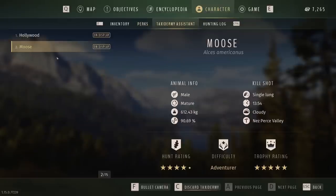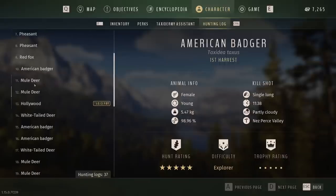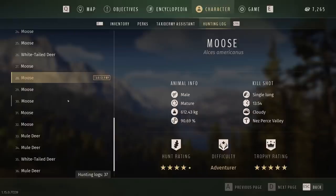If you want to check the animals you have taxidermized, you can see them here. I have a big moose — I messed up the hunt unfortunately so I only got a four out of five, but the trophy rating is five out of five and it's a huge 90.69 gene pool male. You can also replay the bullet cam by hitting F. You can scroll through your entire harvest history — my very first harvest was a 98.96 badger. It keeps track of everything you shoot so you can always go back and take a look.